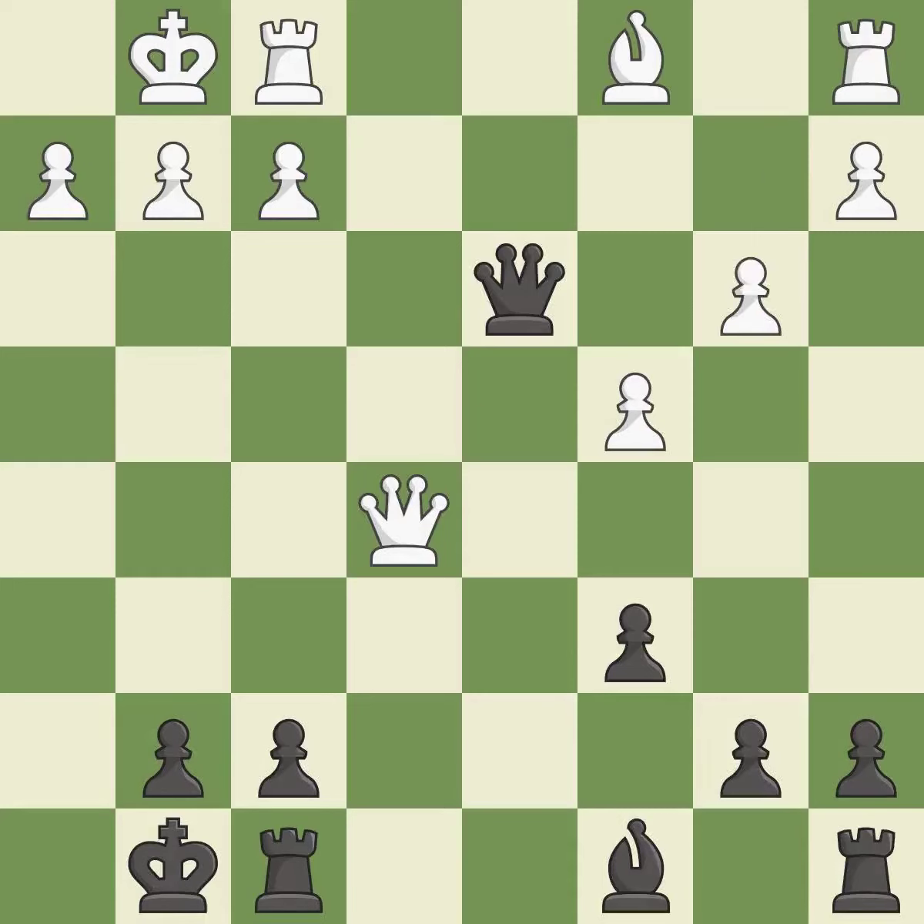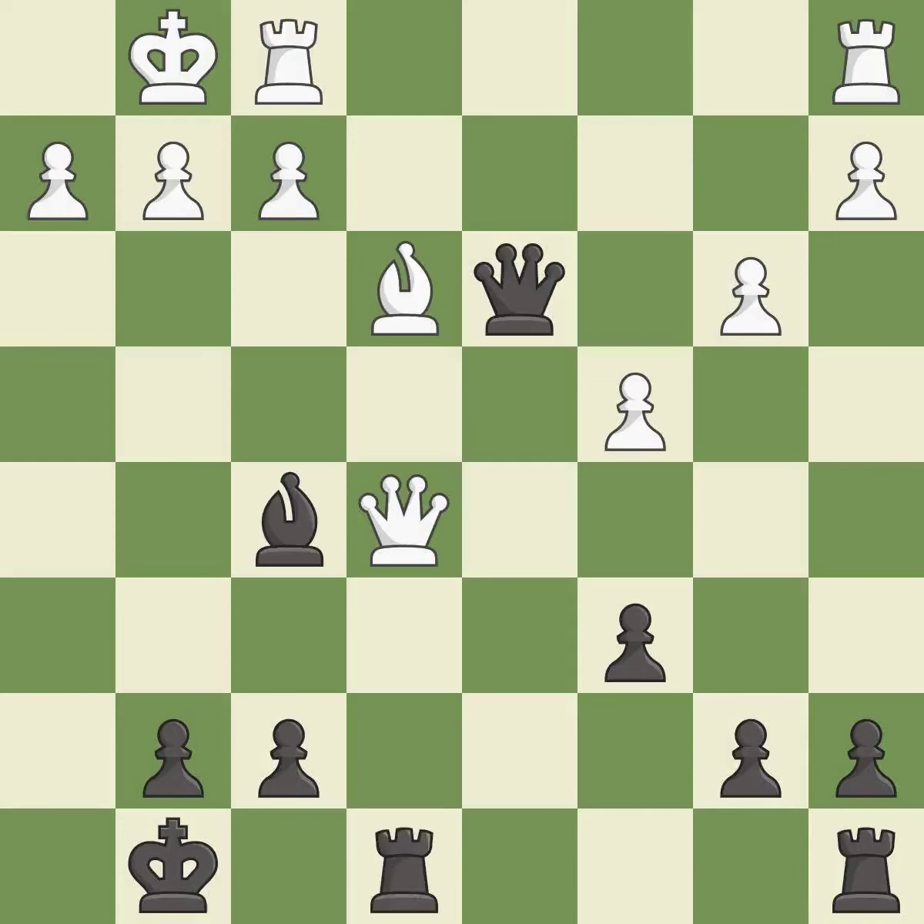This defends the attacked pawn — it is best. The rooks can see each other now, allowing them to provide mutual defense. It is good. This connects the rooks, which helps them coordinate together in the future. It is best. This attacks a queen, winning a tempo when it moves away. It is best.